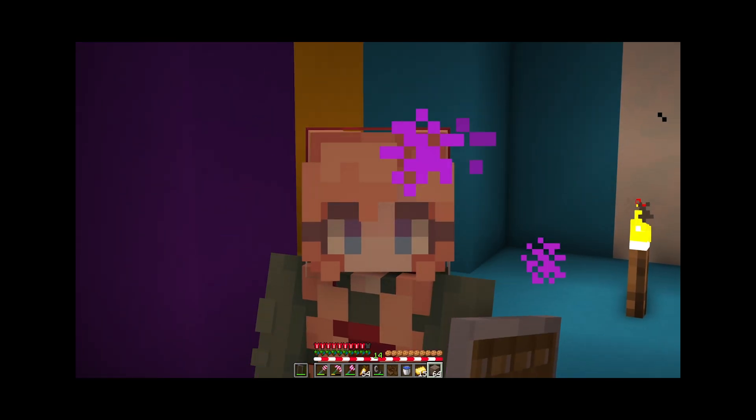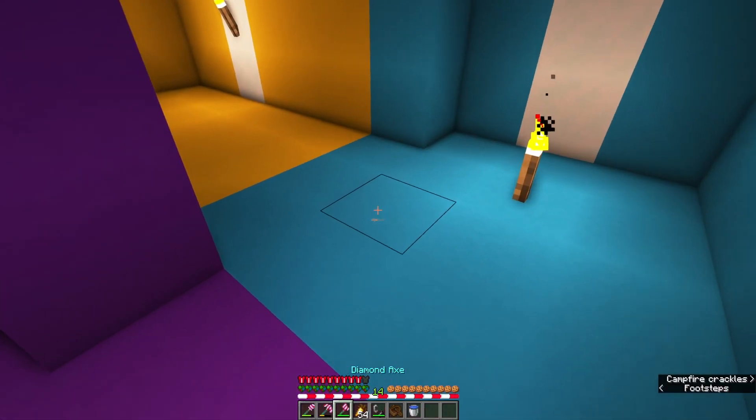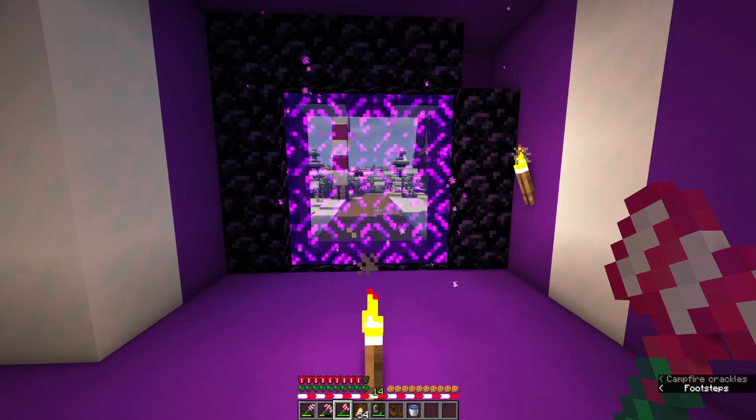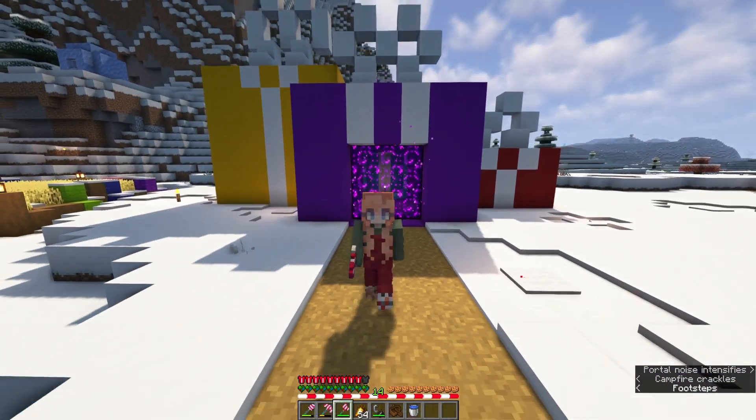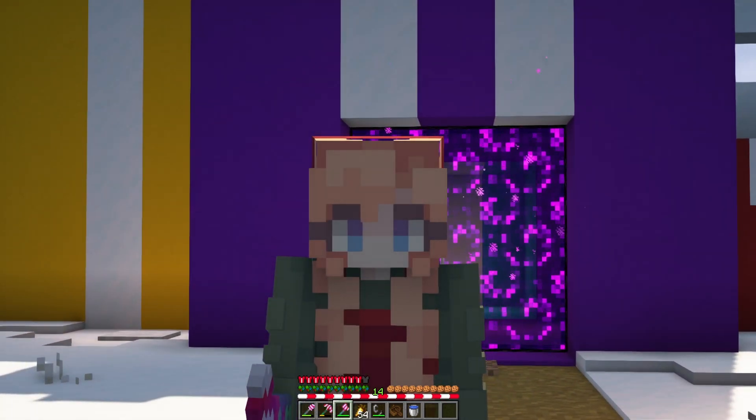I did all that preparing and didn't really need any of it, but I'd rather be safe than sorry — and not dead in the nether with all my stuff in there. Now the next step is to decorate all our different rooms, so we're going to collect a bunch of decorative blocks and get decorating the inside of our present rooms.